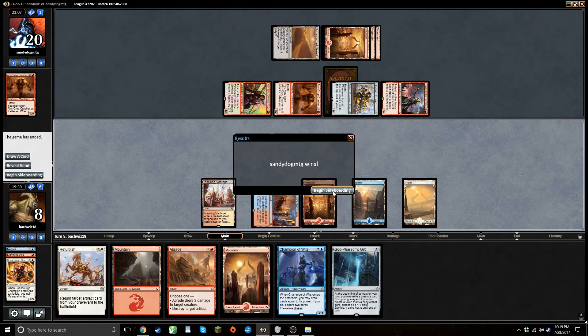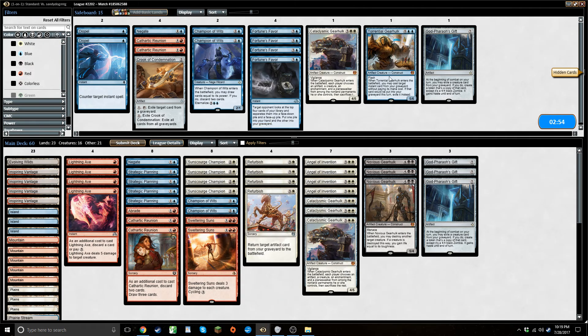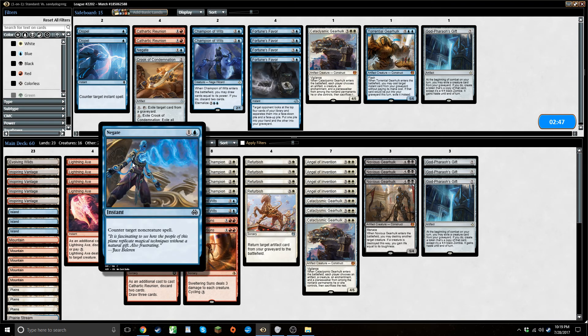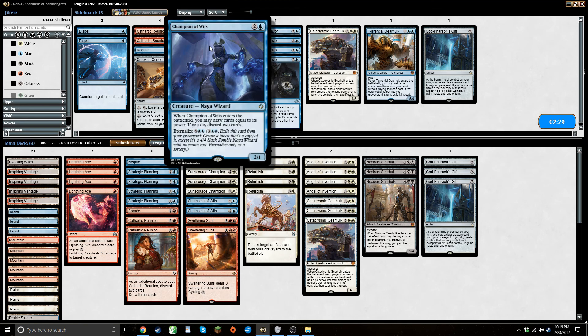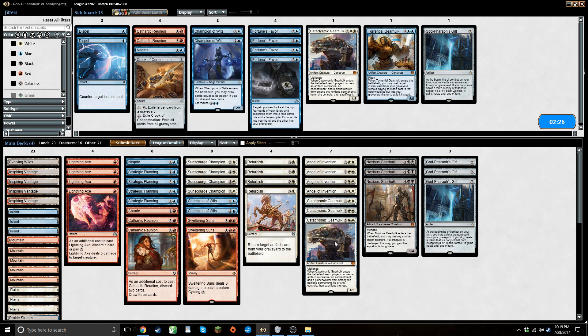Close but no cigar. On the play, do I want to change anything? Not too much. Negate did actual nothing there, but I still like it in theory just so I can avoid getting burned out later by a flurry of incendiary flows or whatever. I think the champion's a little bit better on the play because I'll have more time to set up my draws, but I like my configuration as is — we'll just run with it.